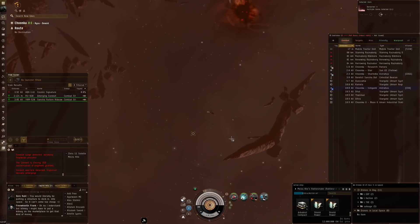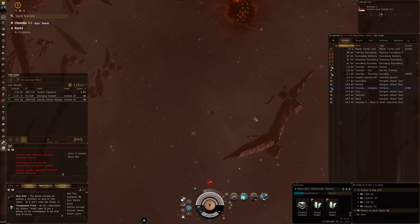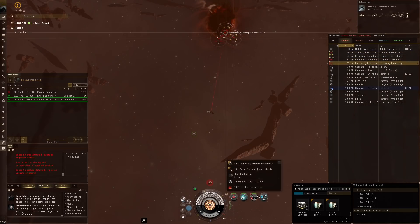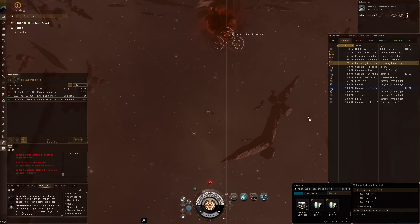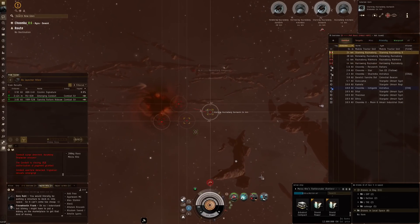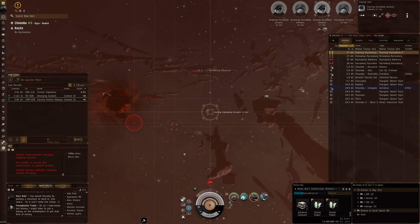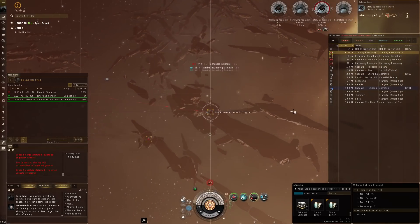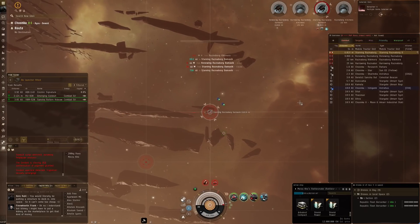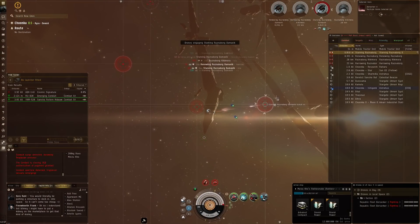Let's see if we can micromanage this pretty well. I'm NOT going to warp right on top of the start - this gives me a little more breathing room for reload time on the final wave, and it's better for my drones because I can wait to see who comes into range first. Let's launch missiles at the first starving Rasnaborg, and once he's in web range I'll drop my drones.